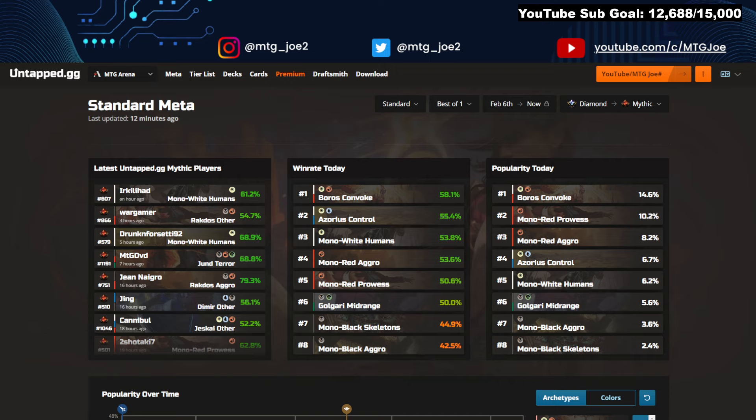As always, we get the data from Untapped, a companion tool that runs alongside Arena's client — high rates, user win rates. Link is in the video description for Untapped. I'll paste all these deck lists as well so you can lift and shift. Today we're going to be focusing on the top five win-rate decks between Diamond and Mythic Rank.